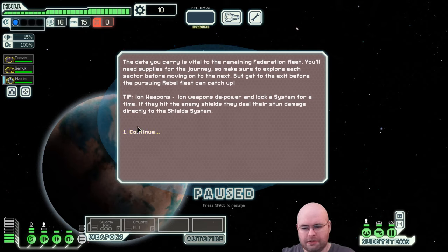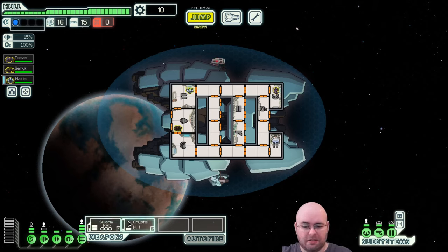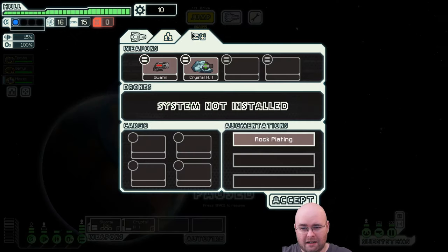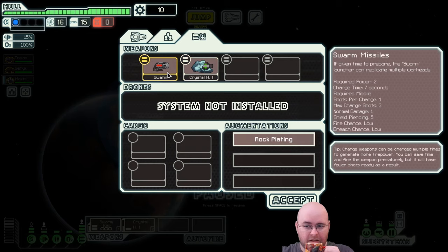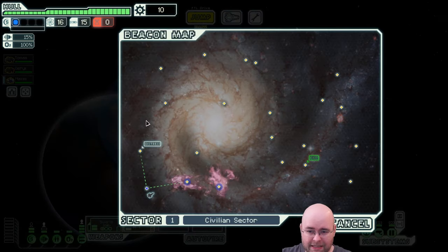As usual we have the same start tip — ion weapons depower and lock a system for a time, and if they hit enemy shields they deal their stun damage directly to the shield system. We're going to power up our weapons. The crystal weapon has a 13-second charge, swarm missiles is actually 21 seconds because it's 7 seconds for the first missile and not for subsequent ones. We have two slow weapons on this ship — this is probably one of my least favorite ships.